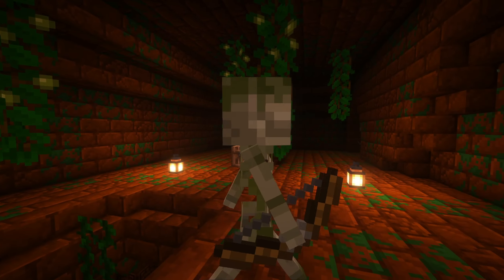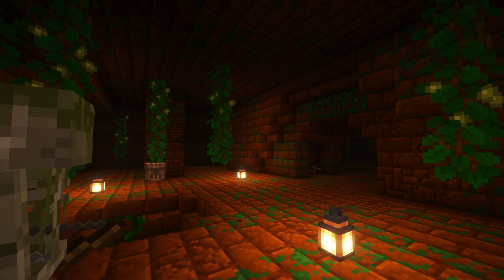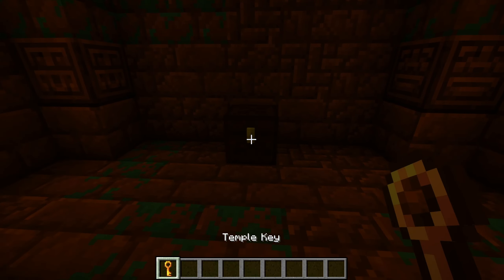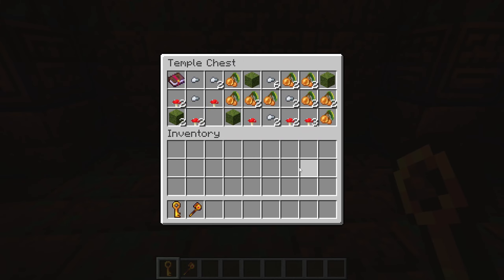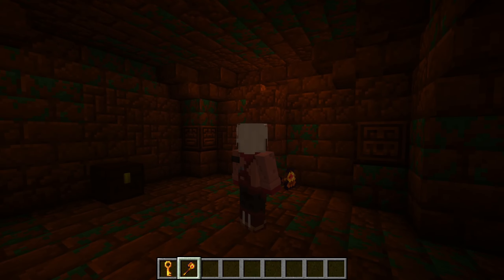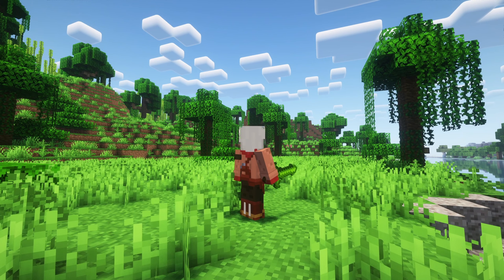The temple is a rare structure full of traps found in the underground jungle. Every temple has a treasure chest and a temple key that you need to open the treasure chest. The treasure chest contains one tool from the temple set. These tools can mine every block in the vanilla game, are faster than any vanilla tool, cannot be destroyed by explosions, but have lower durability.